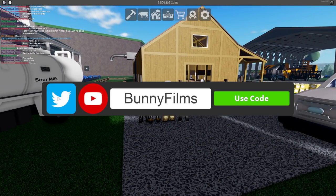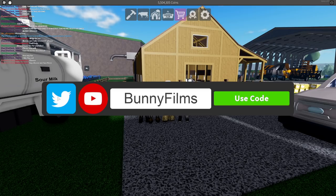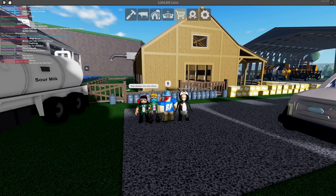If you want to earn some extra money in Farming and Friends, you can use code Bunny Films in the game to get yourself some extra cash. If you think the code is expired, chances are it is not - you just typed it in incorrectly. The B and the F do have to be capitalized. That is it everyone, I hope you have a good day and I will see you in the next video. Goodbye!